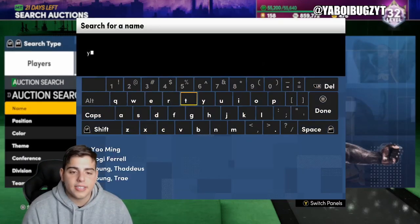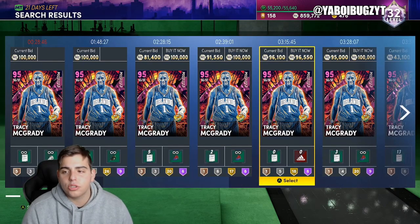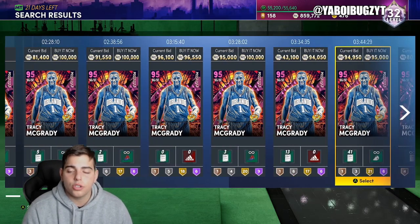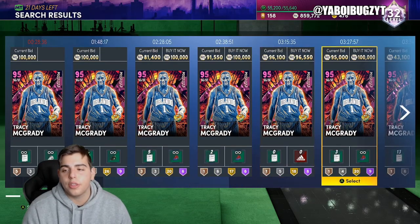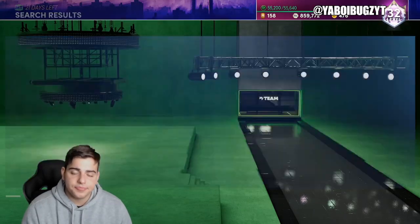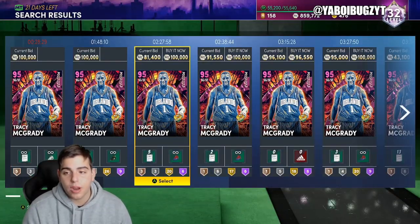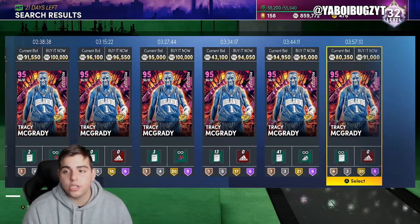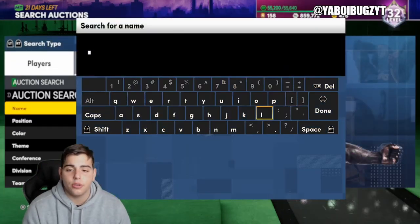One thing that's not really a filter but worth consistently checking — Pink Diamond Tracy McGrady. The man goes up, the man goes down. I invested in him at 80K and stole him for 110K not too long ago. That's 20K profit for literally nothing. Keep watching his price — he goes down to 70-80K and goes right back up to 90 to 100K plus. You could probably snipe one out for around 80K with shoes. Pay attention to Tracy McGrady.